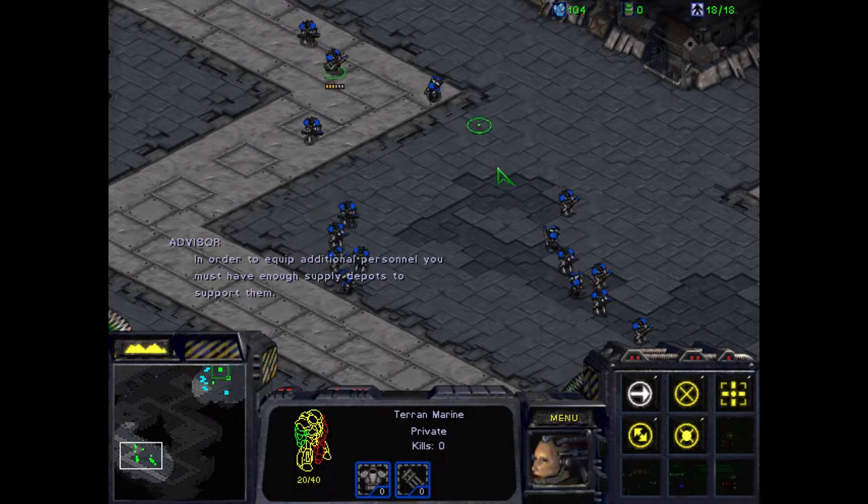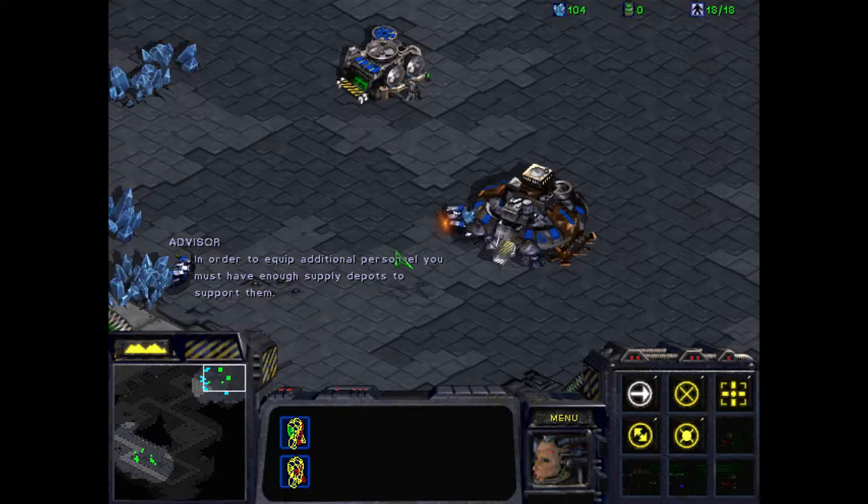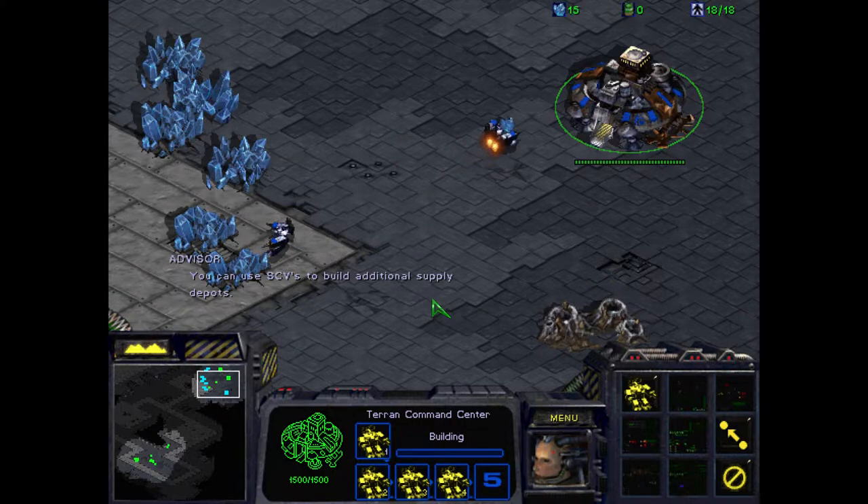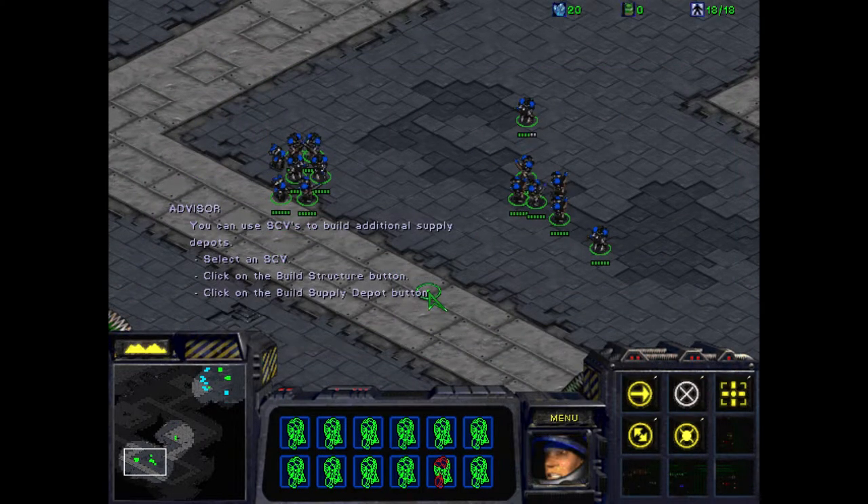Rock and roll. In order to put additional personnel into the field, you must have enough supply depots to support them. You can use SCVs to build additional supply depots.